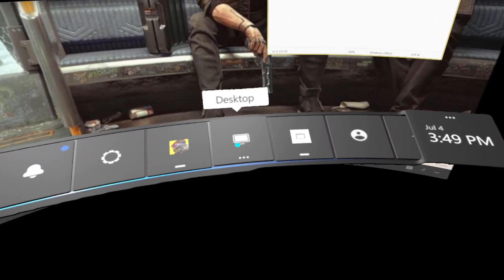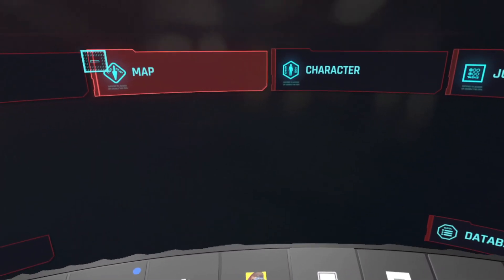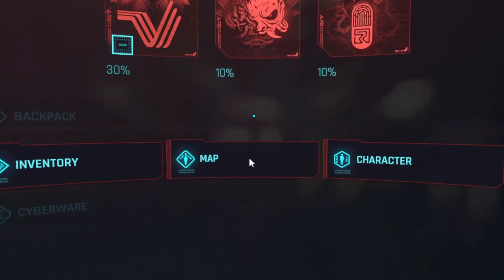Then click on monitor 1, look up at the screen and click on that screen. Now your graphical issues will be fixed.